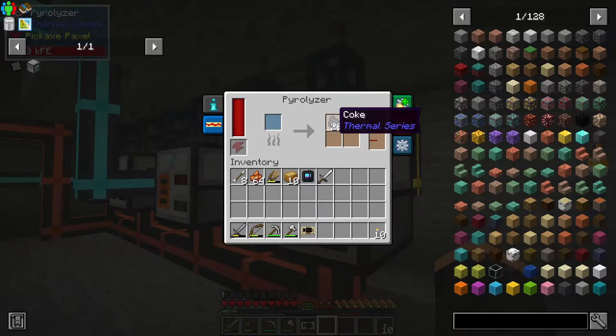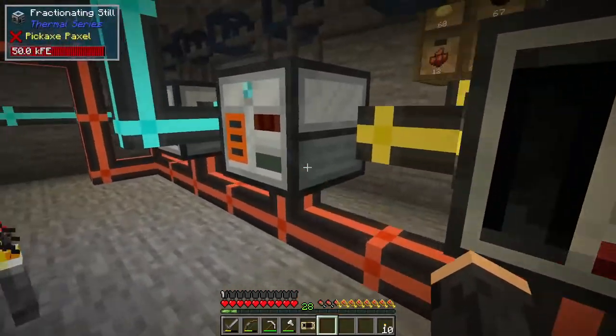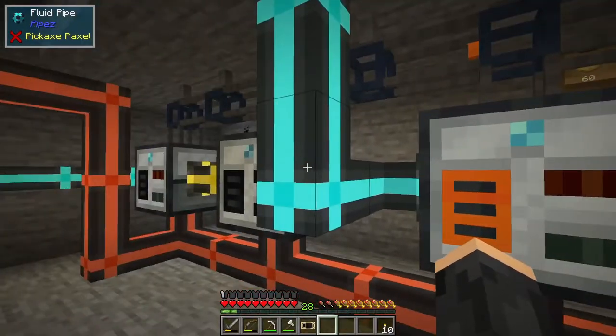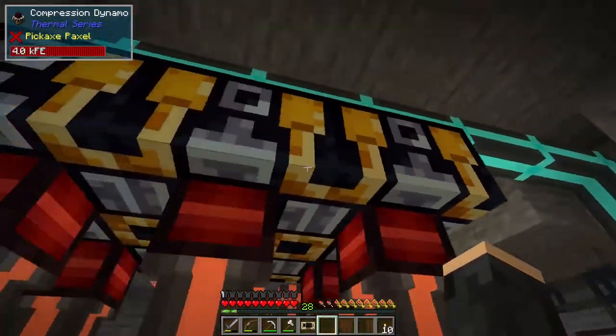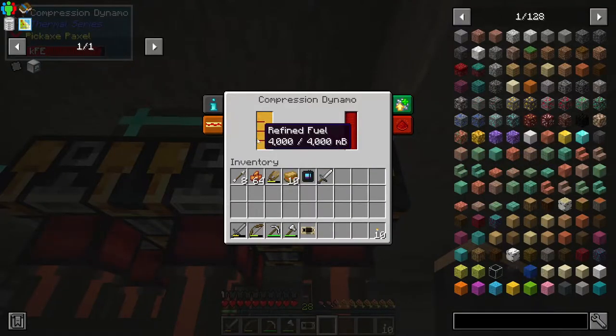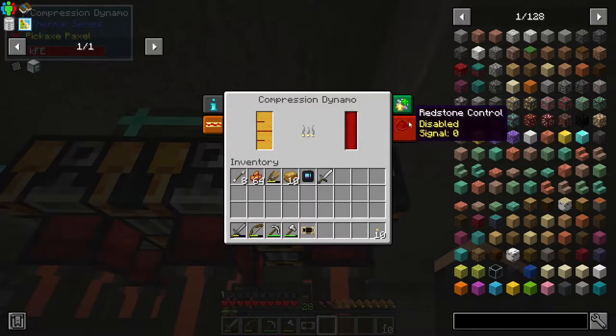This is a manual process to make the coke that I need for the steel, and to make the steel which is used to make the soul steel - which I'm using a lot of still. These are all also being fed by this fluid pipe into all of these, so now I've got six, with room for more compression dynamos, all of which are full of refined fuel.